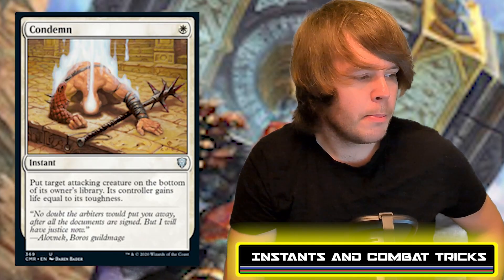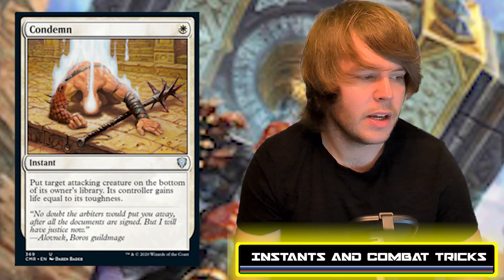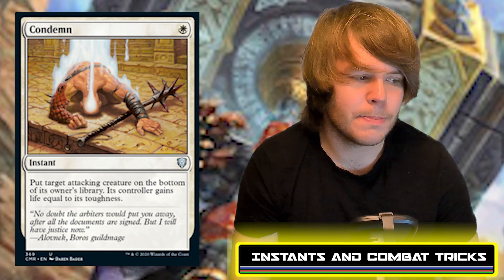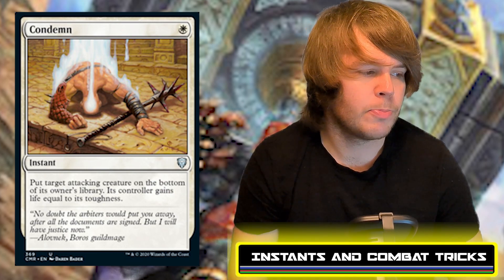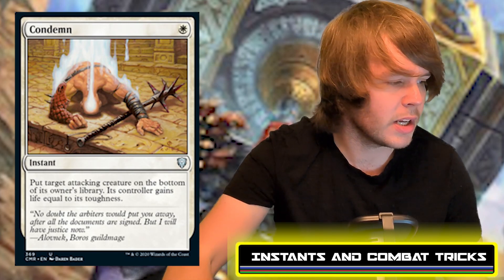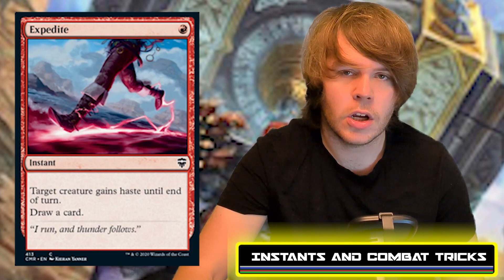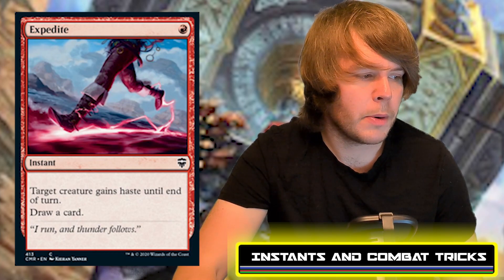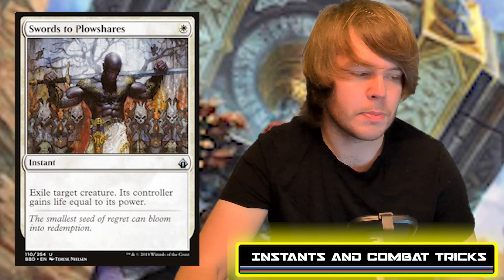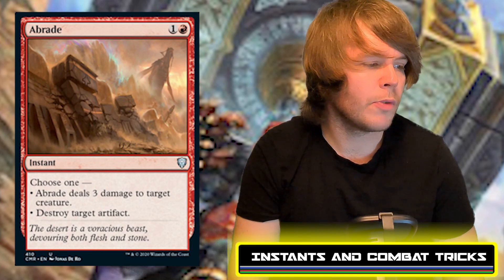There are 22 instants in the deck. First is Condemn — one white, put target attacking creature on the bottom of its owner's library, and its controller gains life equal to its toughness. Fantastic removal for one mana, essentially Swords to Plowshares for combat only. Speaking of which, Swords to Plowshares is also in here — one white, exile target creature, its controller gains life equal to its power. One of the best removal spells in all of Magic.